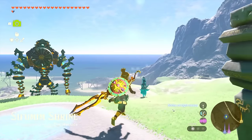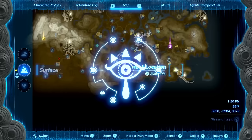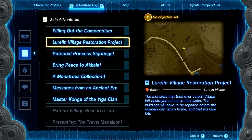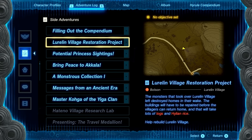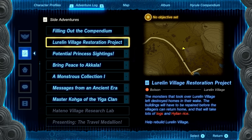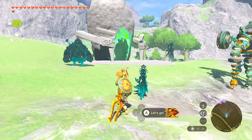Welcome back to The Legend of Zelda: Tears of the Kingdom. Today we're continuing with completing more side quests throughout Hyrule. We're going to get started with the Laurelin Village Restoration Project — the monsters that took over left destroyed homes in their wake, and the buildings will have to be repaired before the villagers can return home. That will take lots of logs and Hylian rice.